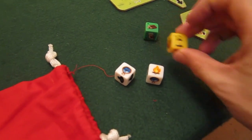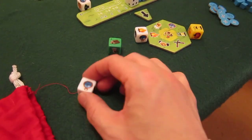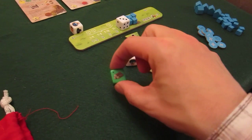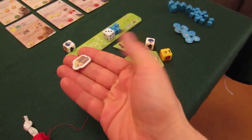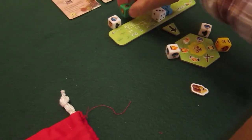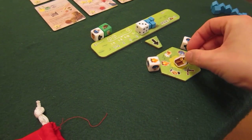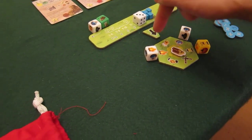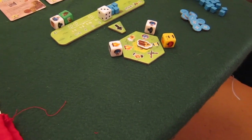One die goes next to research, one next to settle, one next to explore, and one gets cashed in for a wood token. That goes to the back of the queue, and the wood token — because there's nothing in the middle — goes straight in the middle. If there had been something in the middle, it would go to the space with the fewest dice.